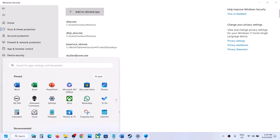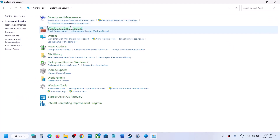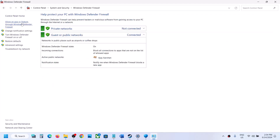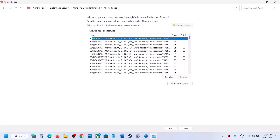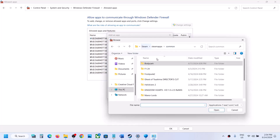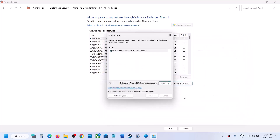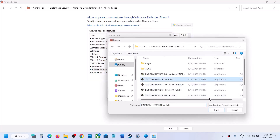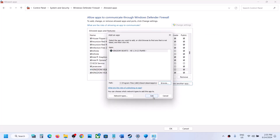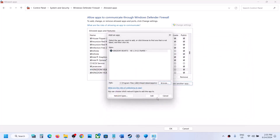Open Control Panel by typing it in the Windows search box. Click System and Security, then Windows Defender Firewall, then Allow an App or Feature through Windows Defender Firewall. Click Change Settings, then Allow Another App, then Browse. Go to the game installation folder, open the game folder, and select all EXE files one by one. Click Open, then Add. Repeat this process for each EXE file.